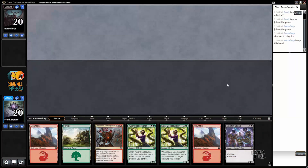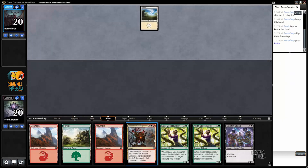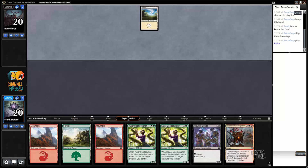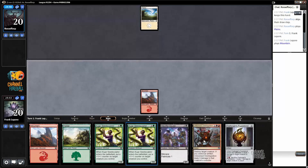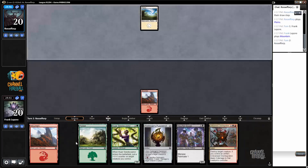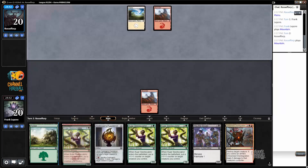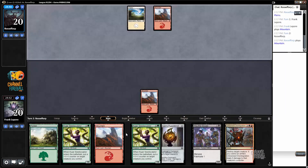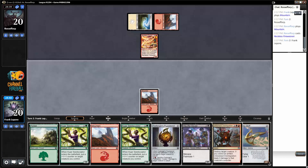All right, this is a match with our Kaladesh draft deck — red-green splashing a little black for two cards. I want to keep this hand, a little reluctant to do so, but we have quite a few ways to get a black source. That's a reasonable card. If they play Ninth Bridge Patrol we can just kill it; otherwise we can play Seed Sculptor into Seed Sculptor, make a 3/4 — that guy doesn't die as easily.